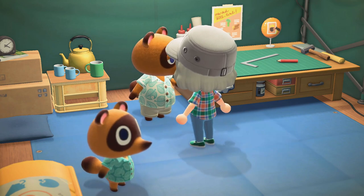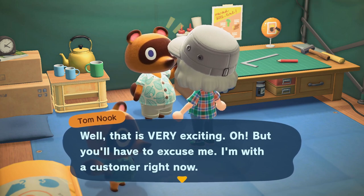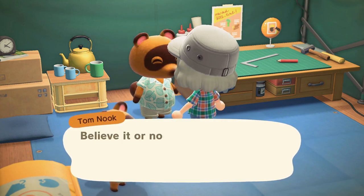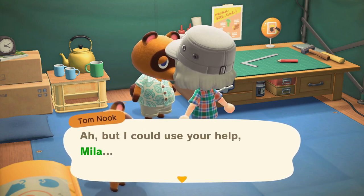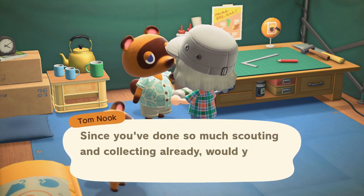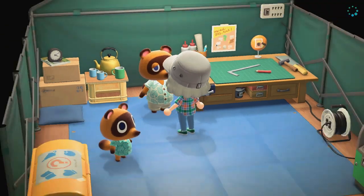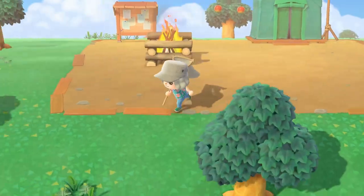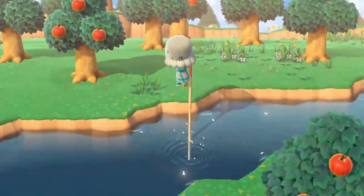We started the Blathers quest — Blathers wants to come to our island, so actually today on our second day he should be joining us. I came and visited myself from my Northern Hemisphere island, and I dropped off the ladder and the vaulting pole because I found this really nice nook on the other side of the river where I knew I wanted to put Blathers' tent.